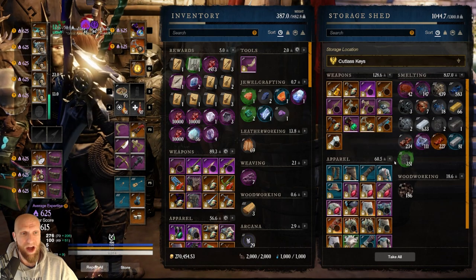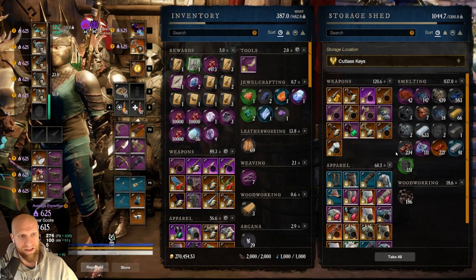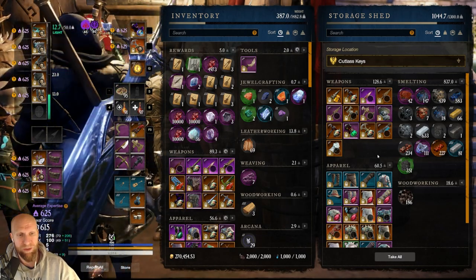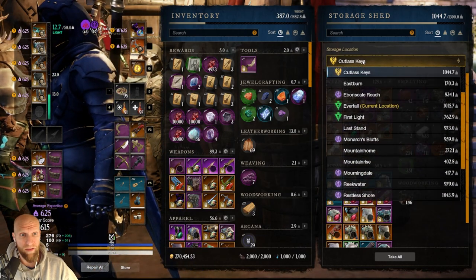This helps me out a lot because whenever I go to pull out the gear for that specific expedition, I know exactly where to look. That's helped me out tremendously. I also just happen to store all of my mining stuff over here because this is just where it's been forever, before Barnacles and Black Powder came into the game. And this works out really well for me.